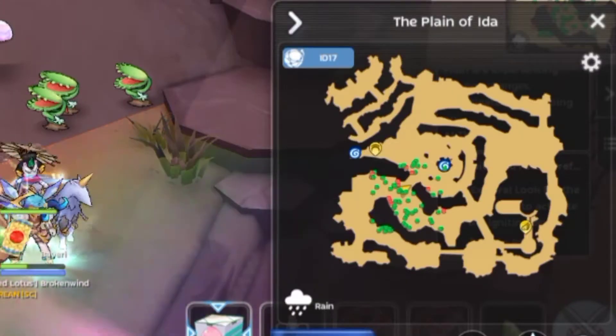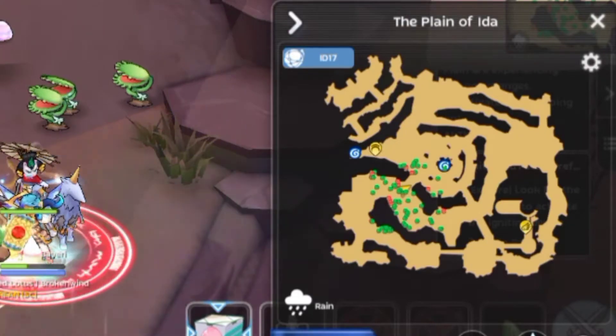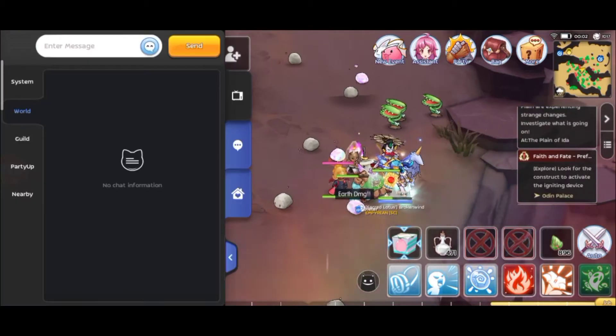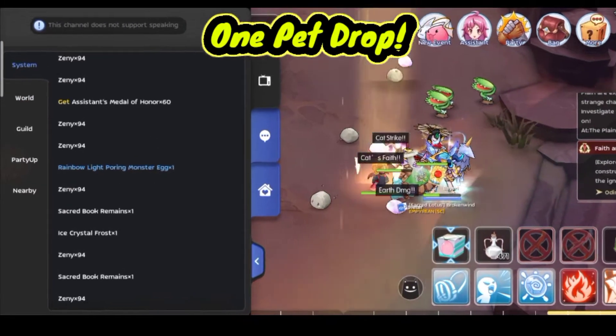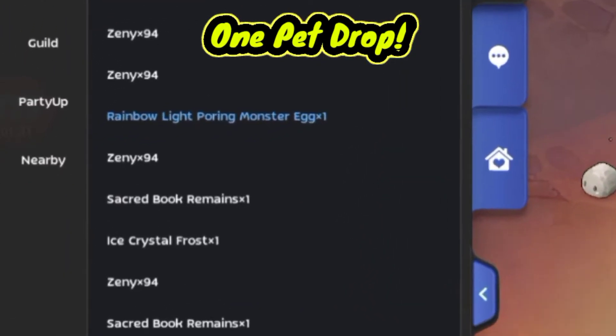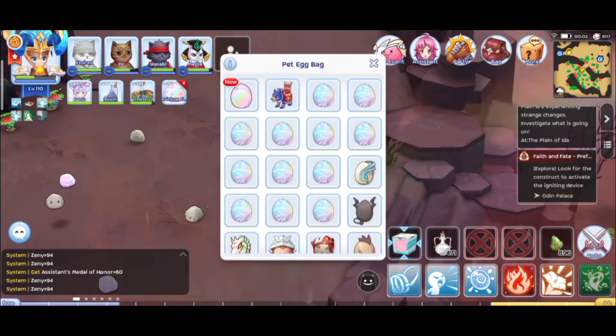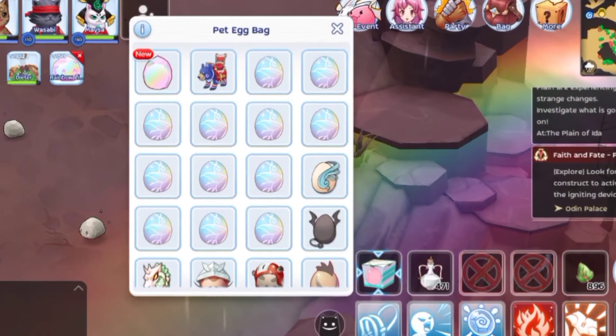This is the Light Pouring location — just go there and find the monster and kill it. I got one Light Pouring monster egg drop. Let's check it out in my inventory — here it is, a new pet drop from the special event monster.